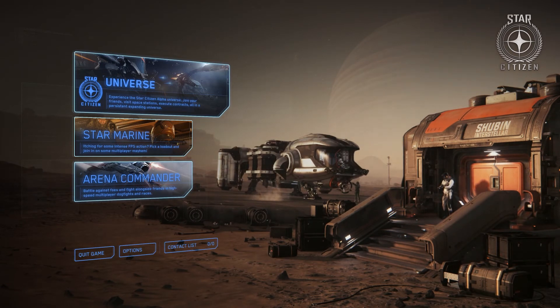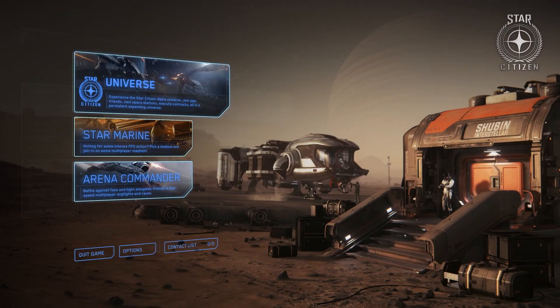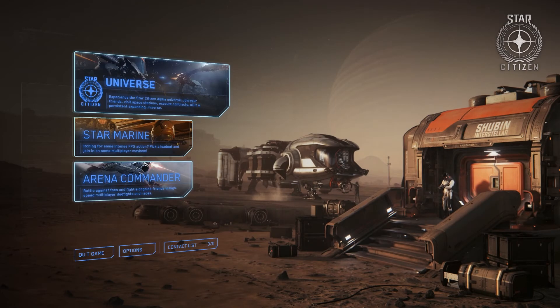Another career path is industrial. Under which: mining — asteroids, gas clouds, and planetside mining with the Prospector and bigger mining ships. Salvage — think of vessels that have been shut down after a big battle. You pick through them; there may be weapons that haven't completely disintegrated which can be sold, plus generators, raw materials, and better configurations of certain components.